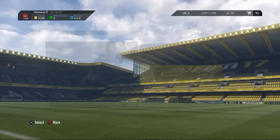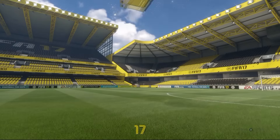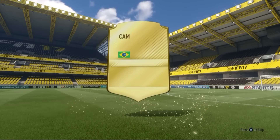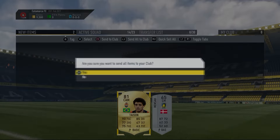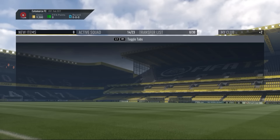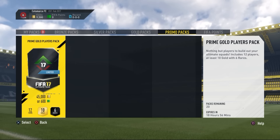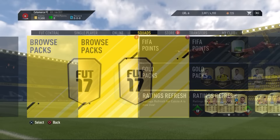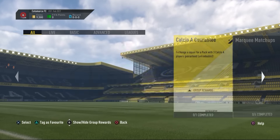We're getting ourselves a 2-player pack, which isn't bad. I've actually gotten a mod rich in this one before. We get ourselves Tyson, 71 rated - he might come in handy for one of the SBCs in the future. I'm just going to be storing all the items to my club. I can't sell them anyway, and the only way we can make profit is by doing SBCs. Hopefully we can get some awesome packs.